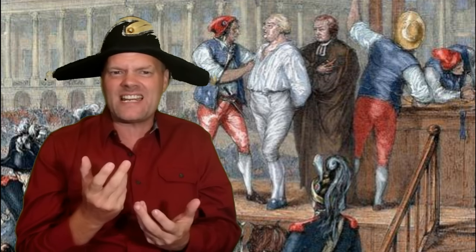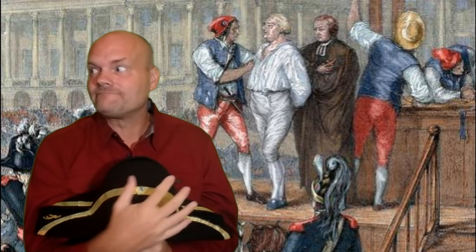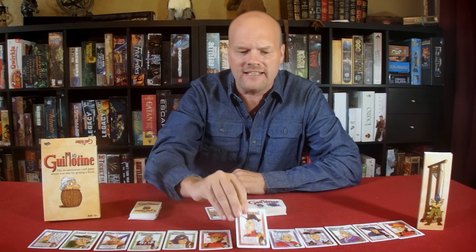The guillotine was the chief means of execution of oppressive nobles during the French Revolution, and even continued its use until 1977. If you think horror movies of today are gruesome, imagine people flocking from miles around just to have their picnic lunches and stand in a mob as nobles such as Marie Antoinette were lined up and led to this gruesome device to have their heads chopped off. The game does have a dark theme, but the creators have utilized whimsical artwork and tongue-in-cheek humor to lighten it up.